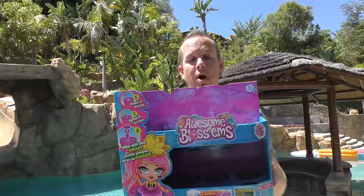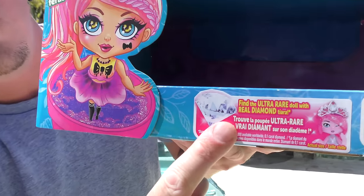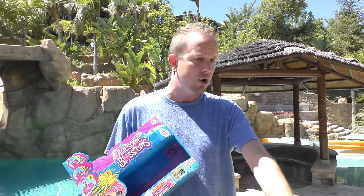So you guys, we've got this entire box of Awesome Blossoms. As you can see, it's empty — there's nothing in this box. I've taken them and hidden them all around, all the way up the hills. We've got them over here in the grass, everywhere. So we're going to let the girls see if they can find them all. Right here, you have a 1 in 3,000 chance to get the ultra rare diamond tiara — a real diamond, you guys. So hopefully we can get one today. We've got a ton of them, so hopefully we're going to be super lucky.